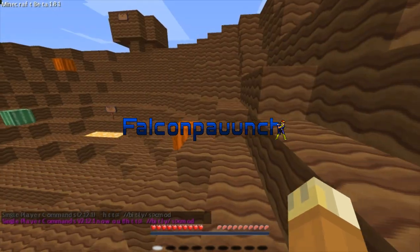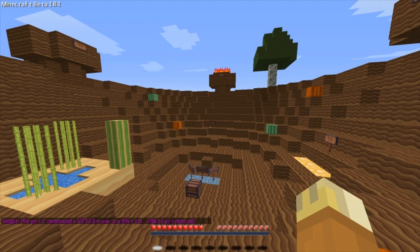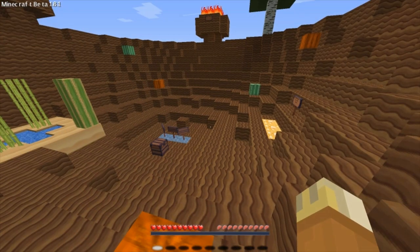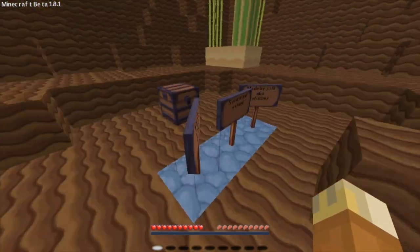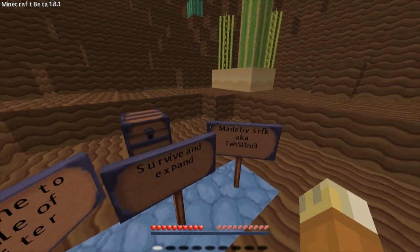What's going on guys, it's Falcon Punch bringing you a little survival map. This is called the Cradle of Jupiter. It's fairly new and our goals will be to build a wheat farm with pistons, an automated cactus farm which is probably going to have to do with pistons too, expanding the island with cobblestone, a two-story house, a basement, two giant mushrooms, pork chops, eat a pork chop, find the grass block, and then get all the ores around here. It's made by SRFK, aka the Slim Three.